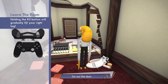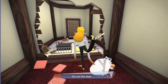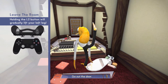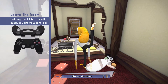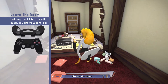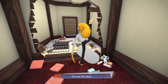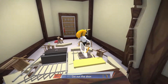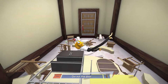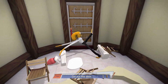Holding the R2 button will gradually lift up your right leg. Gradually. Whoa, that's not really gradually. No, that was very... Holding the L2 button will gradually lift your left leg. Woo! Ha ha ha! Look at me go. It was actually a fairly smooth little jaunt you were doing there. Go out the door. But you're not even dressed!